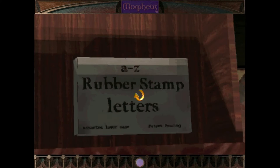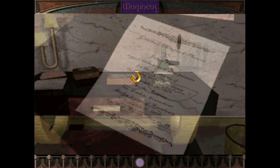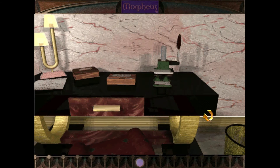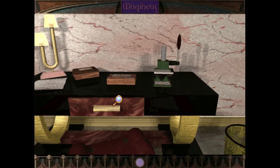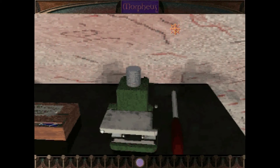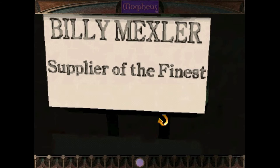What's in the drawer? A to Z rubber stamp letters. Well, that was worth the animation. A letter — what clues might this letter contain? None, because it's completely blurred. It's the invitation to the cruise. What's in the bin? We have more business cards. I've sure been throwing away a lot of business cards. And then finally the stamp. Can I operate it? Ah, neat. Cool. I made my own Billy Mexler business card. Awesome. I can now go around pretending to be Billy Mexler, right?